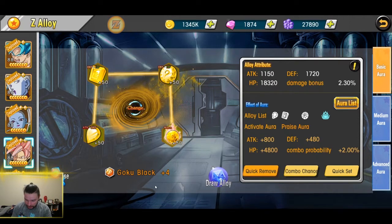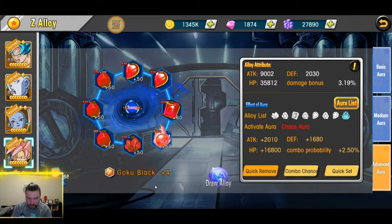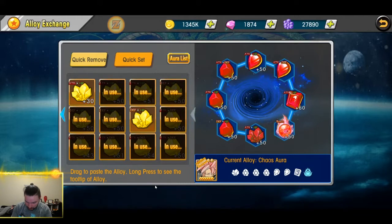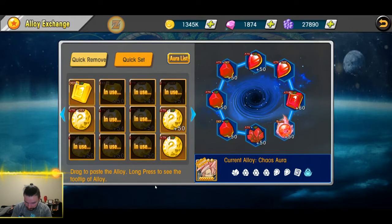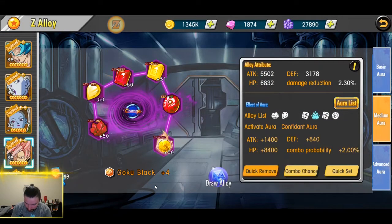Let's see what we can do. This looks like a lot of attack. Let's see if I can change this defense HP one into another attack. I do have one but it's not level 50, so I might just hold off on that. Attack, attack, attack — this is what we're looking for. I want to make Goku Black as much attack power as possible.